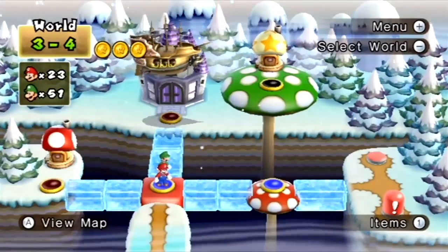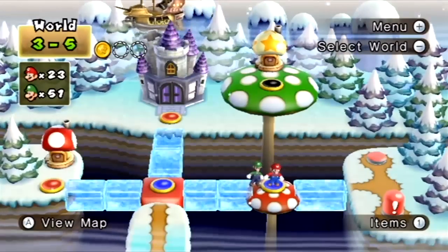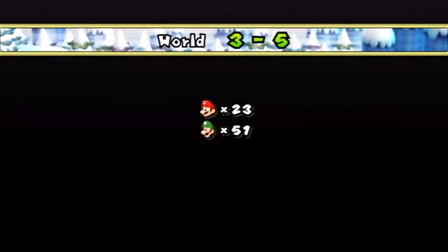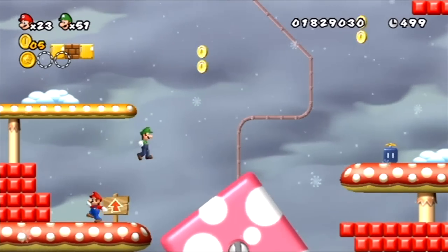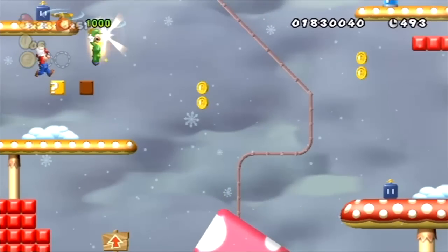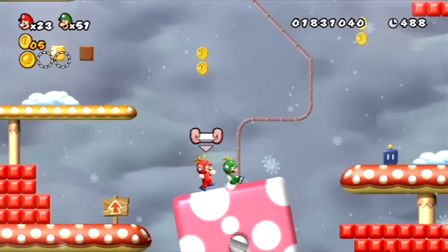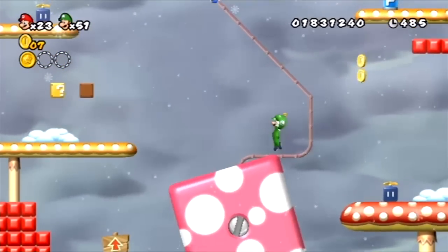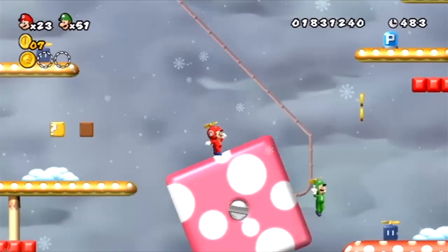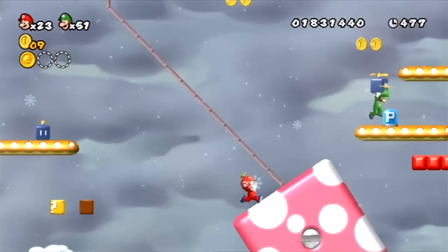But we're going to come back to World 3-5 and get those two remaining Star Coins that we need. Alright, let's see — power-ups, the propeller. Alright, so we want to separate this block over here so we can have it as backup. But yeah, I think the holidays are almost here — Christmas is almost here. I'm very excited for the holidays.